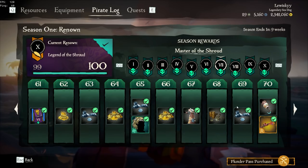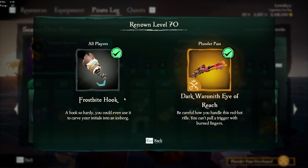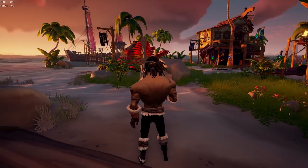Next up for Section 7 — Master of the Shroud — you will receive the Pirate Legend Updo Hair (obviously if you're a Pirate Legend), the Frostbite Dress, the Frostbite Hook, and the Dark Warsmith Eye of Reach.